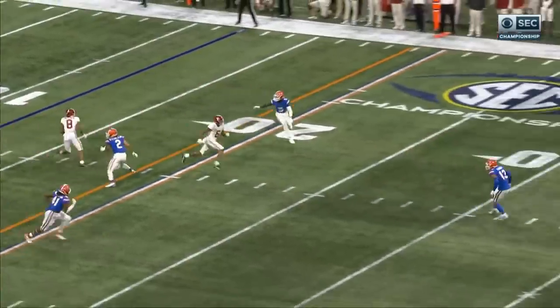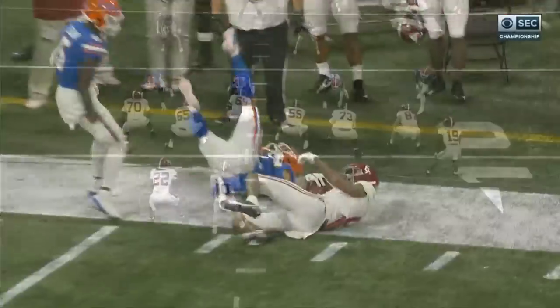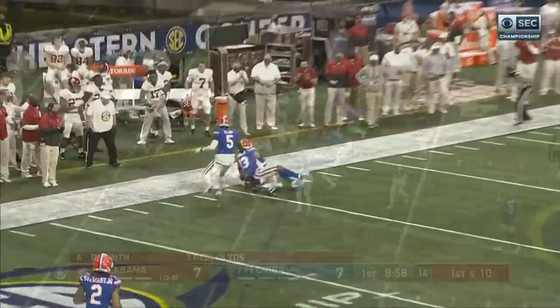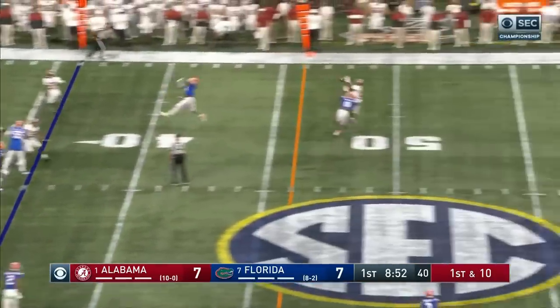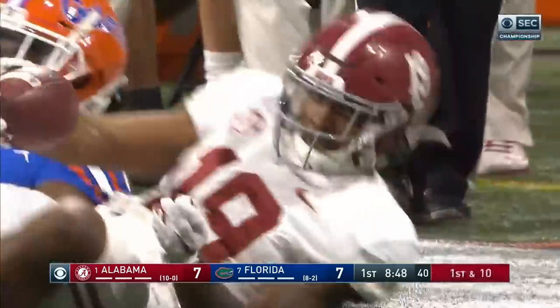Another perfect throw to the outside. Devontae's on a safety this time — you get him on that safety like that, no way you can cover him. Three-man rush, plenty of clean pocket to throw the ball, and he steps in and delivers it. Four-point football game. Jones off the play fake, goes again, complete to Billingsley — another Alabama first down.